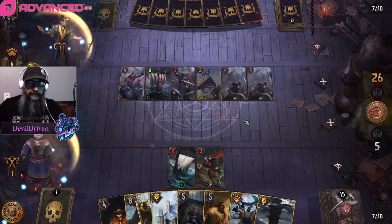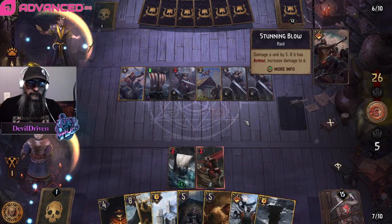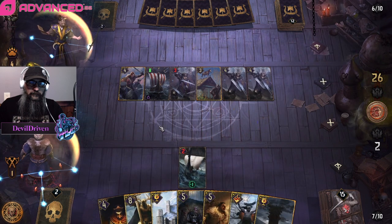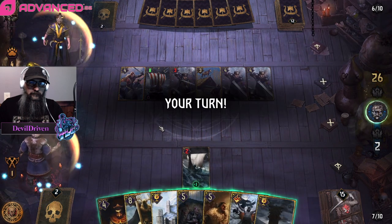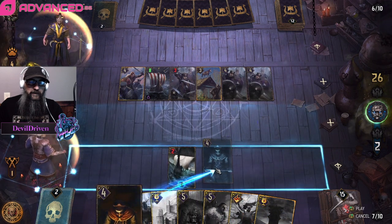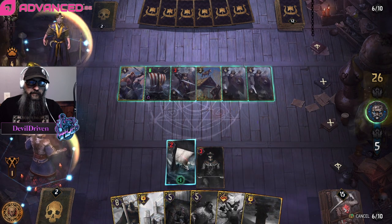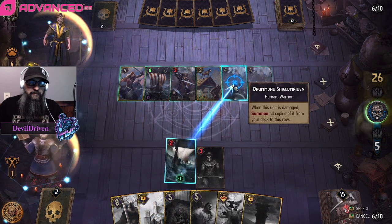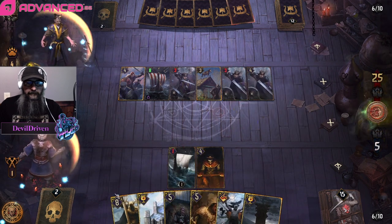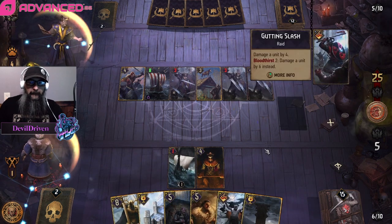You could have also done Handmade Protector first and then ping with the boat two times, and then we have Bloodthirst 3 for the Raider to ping right away. But we just want to establish the graveyard so that when he pushes us to bleed we have those cards in our graveyard. We're not using any of our heavy hitters in round one so that we save them for bleed defense. Ping something that's not damaged.